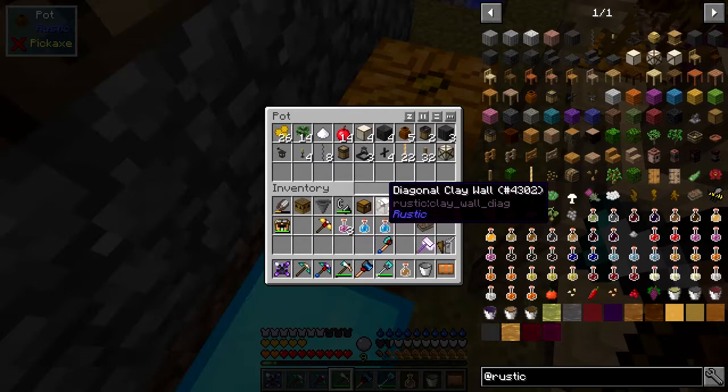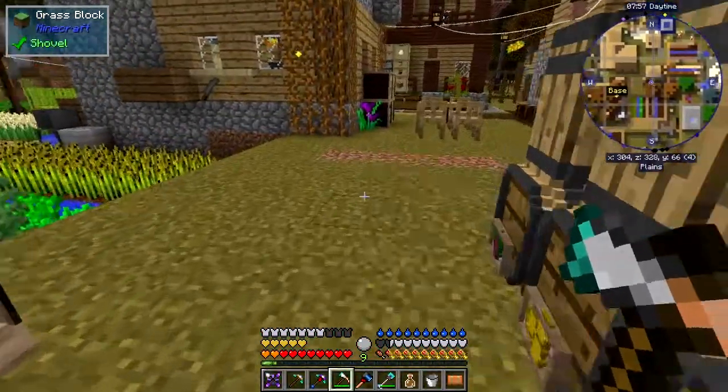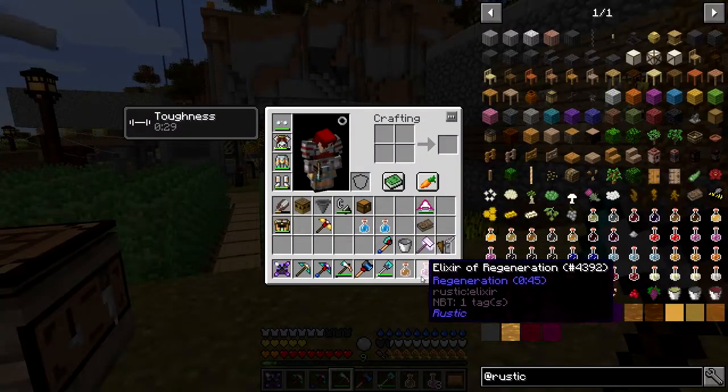Now I'm going to drink this ale and it's going to be very nasty — it's 0.34 quality. Just in case things go wrong and I die, I'll take some elixir with me. That's the elixir regen we made last time.